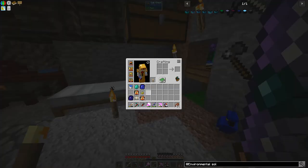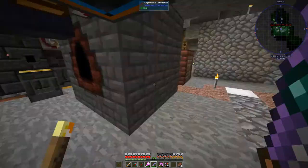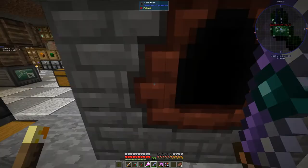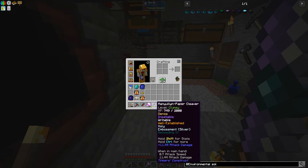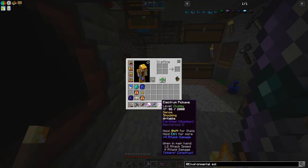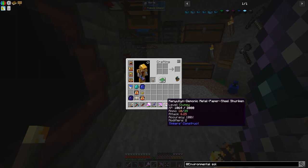One of the first things I did after getting the angel ring was get another angel ring as a backup, just in case. Now let's look at these tools quickly. The manual and paper cleaver — we've built this one up to have Beheading IV, and I've also embossed it with silver so it does a bit more damage against undead mobs: zombies, skeletons, and wither skeletons especially.